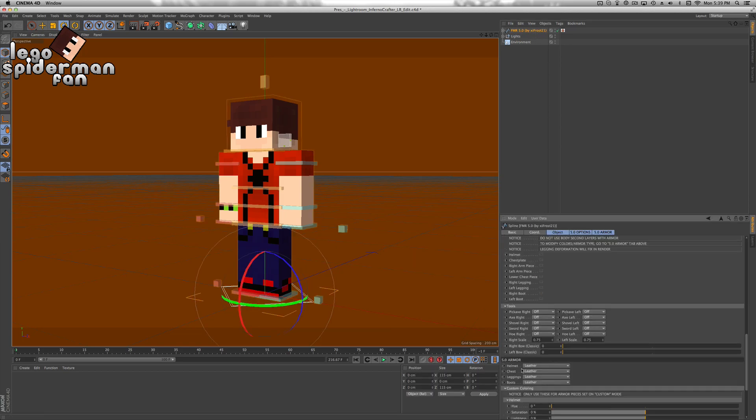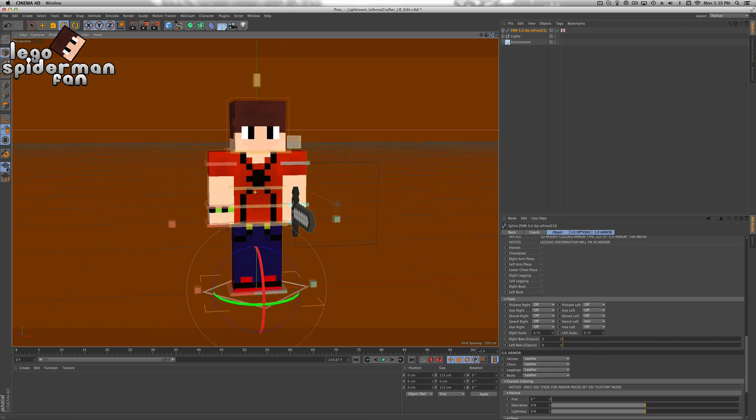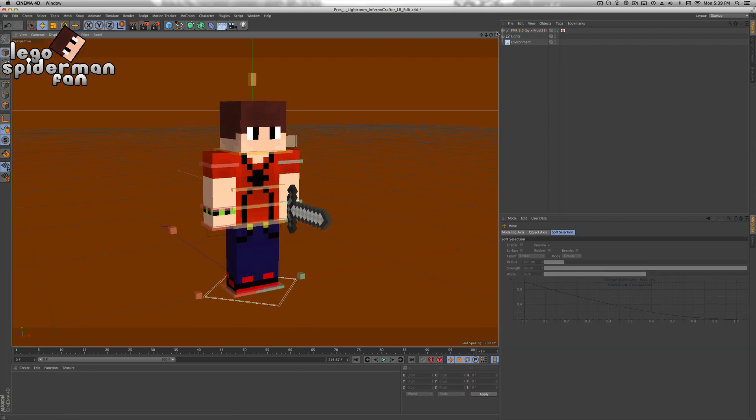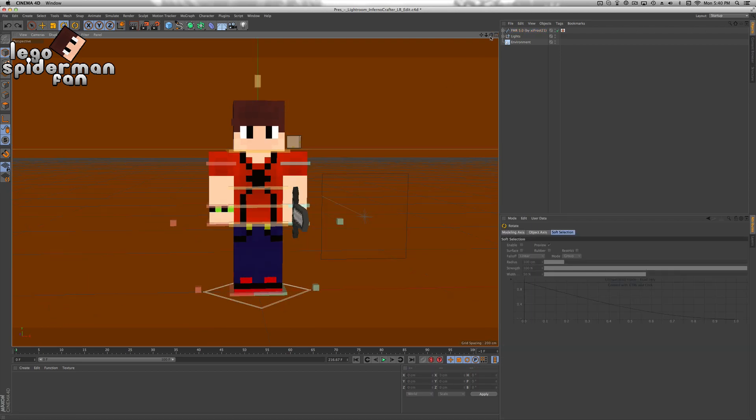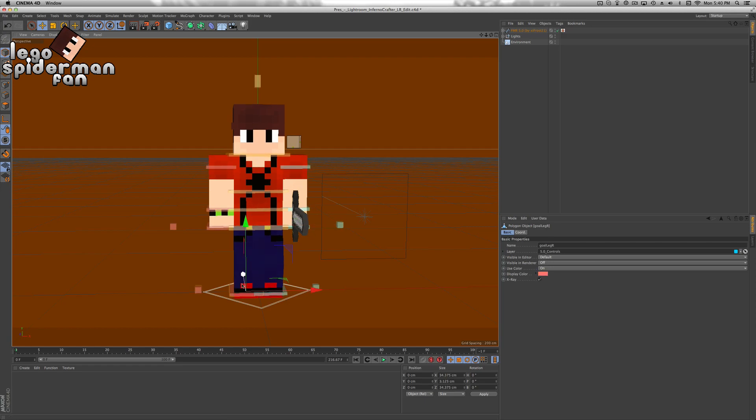If you want to add a sword or any items like a pickaxe or something, you can put it in your hand. I'll put it in my left hand — I always end up making it on my left hand. So we can get into positioning this. You guys can really do whatever pose you want. I'll be making mine as kind of a fighting stance, like you're just getting ready to fight. I'm going to bend the knees so I'm ready to run or jump.